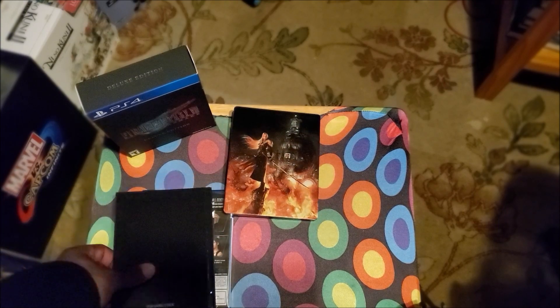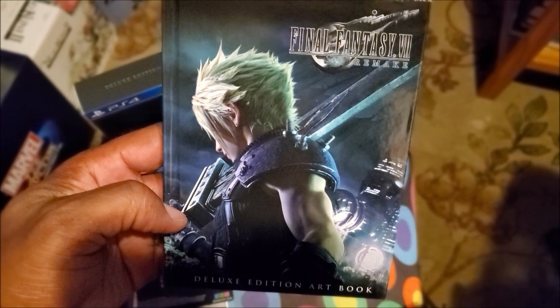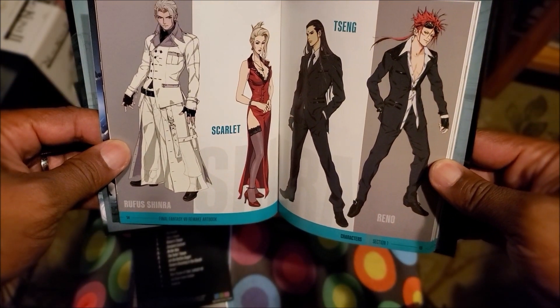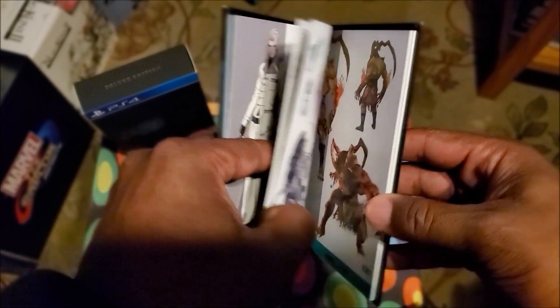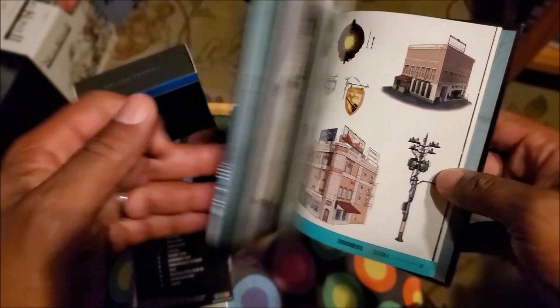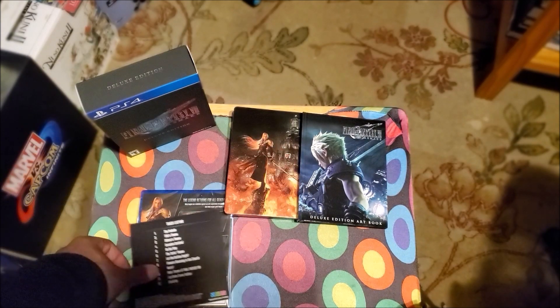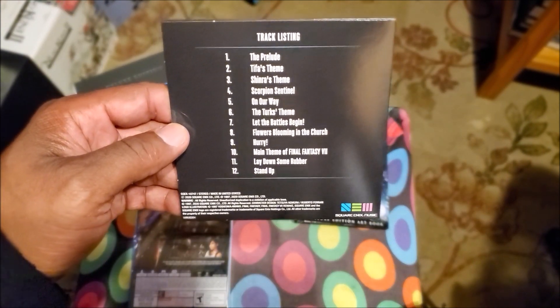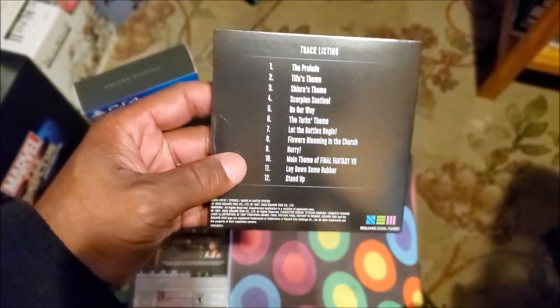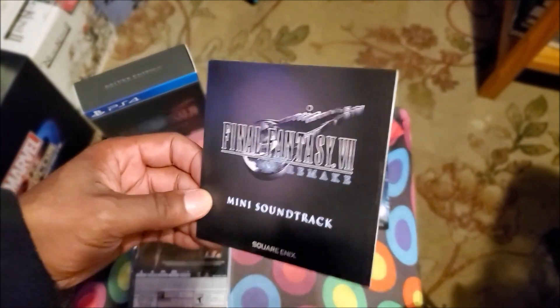You can also see the artwork inside. There's the back of the art book, and here's the front — Final Fantasy VII Remake Deluxe Edition art book. When I think about a deluxe edition art book, I'm thinking this thing should be a lot bigger. But there's some of the art right there. Right here we got the CD — there is the front of the soundtrack, the mini soundtrack, with 12 tracks. I will not be opening that for collection purposes.